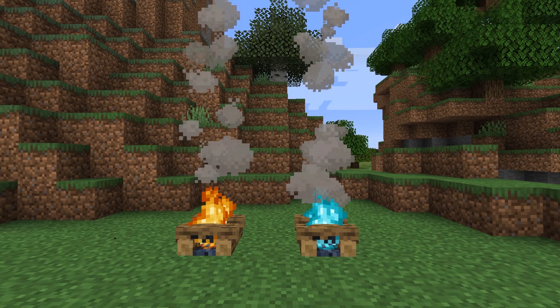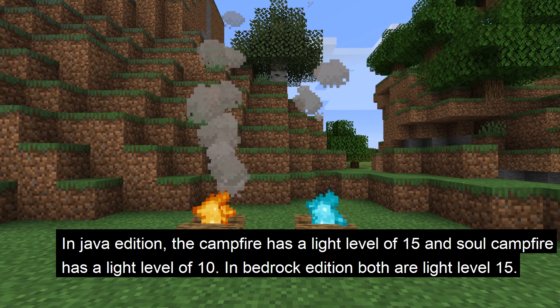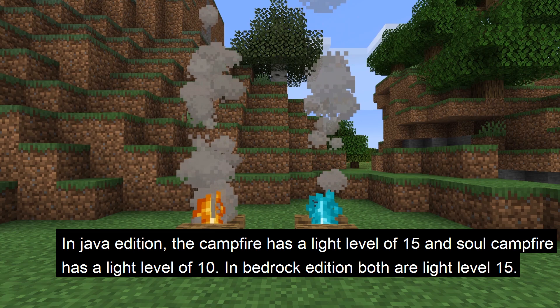Let's go through the basics of the campfire. In Java, the campfire has a light level of 15, which is the highest in the game, and the soul campfire has a light level of 10. In Bedrock, they are both light level 15.